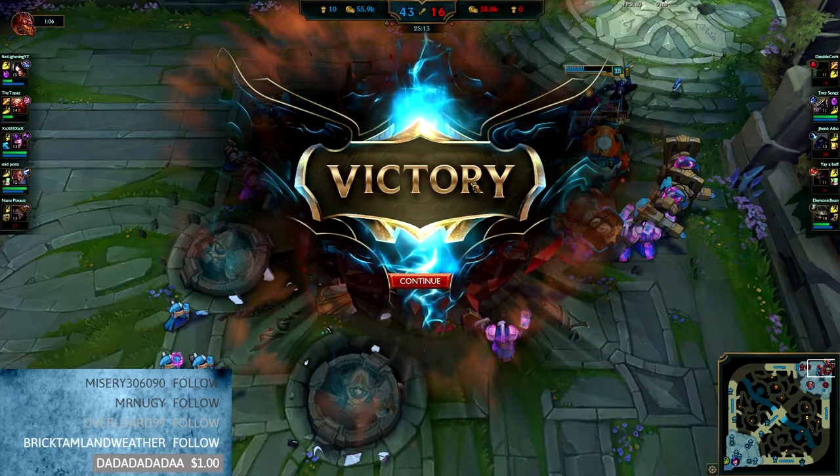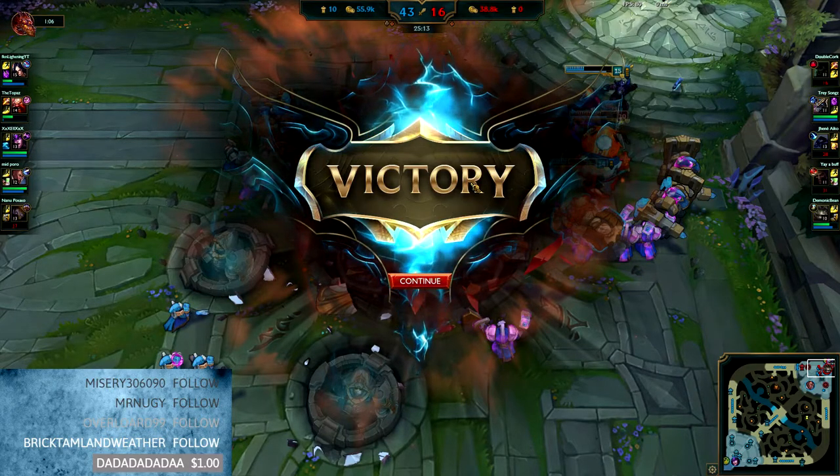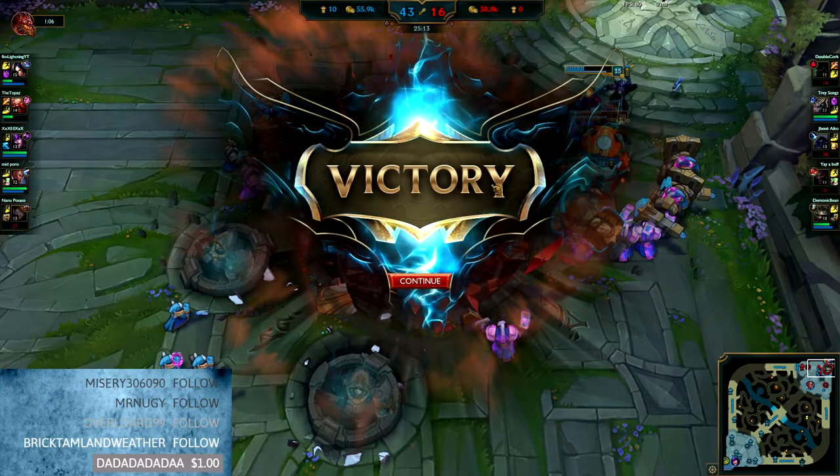If he does get tanky — I've versed a couple of Nasuses recently, and one of them got quite tanky in the late game. But with Triforce, Titanic Hydra, Black Cleaver, and Blade of the Ruined King, once I got those items he couldn't do anything. The Blade of the Ruined King passive takes percentage health away, on top of the Triforce and Titanic Hydra. That combination of items is really good for champions like Nasus and big tanky split pushers. Definitely recommend that kind of build. Any questions, let me know in the comments — thanks for watching, and I'll catch you in the next video.